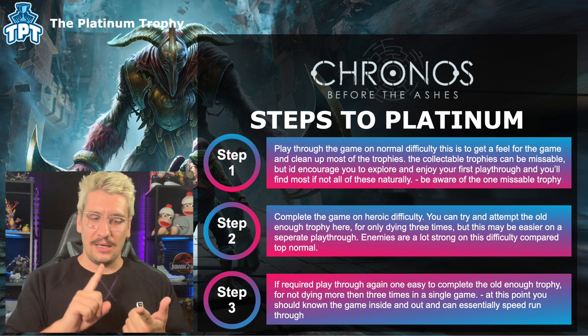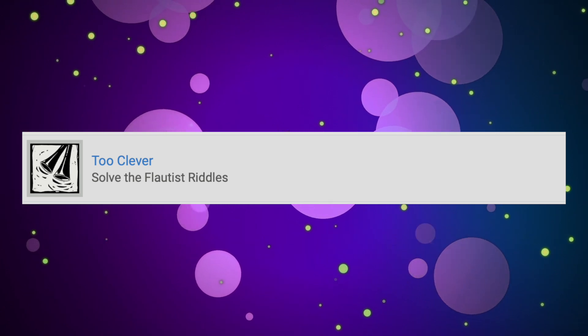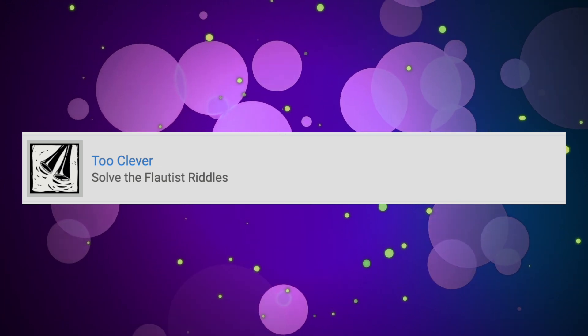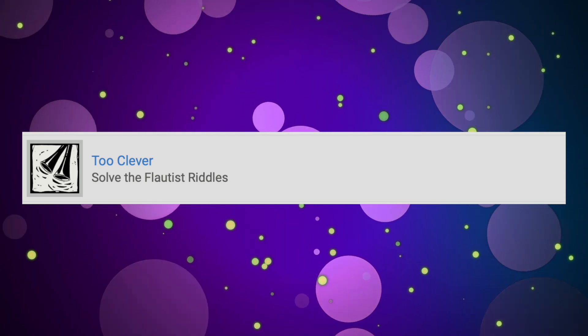This first playthrough also covers our only missable trophy, called 'Too Clever,' which is for solving the Flautist's riddles. At a certain point in the game, you'll encounter an NPC who isn't aggressive — fairly rare — who will ask you a series of riddles and you must choose the correct answers. If you get them wrong, he will attack you and you'll have to kill him to progress, making the trophy unobtainable. If you get them correct, you'll progress normally and unlock the trophy. You cannot go back or redo it if you fail, so get it right on the first playthrough.